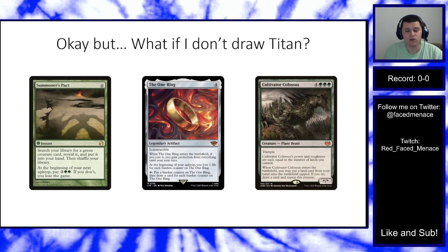If we don't have a Primeval Titan, we play four copies of Summoner's Pact — a zero-mana instant that searches for a green creature and puts it in hand. On your next turn you must pay four mana or lose the game. This gives us redundancy: with four Titans and four Summoner's Pacts, we effectively have access to eight Titans. Pact can also find ramp creatures or Dryad of the Elysian Grove, making it a very versatile card.